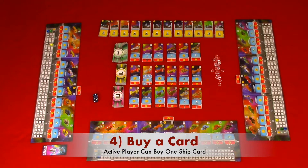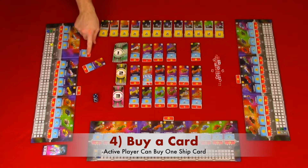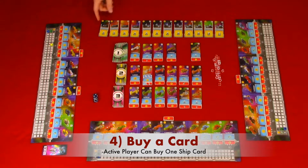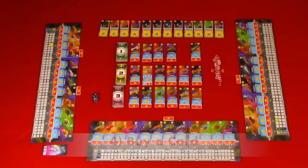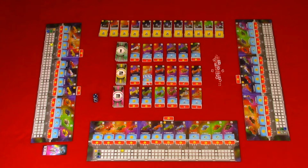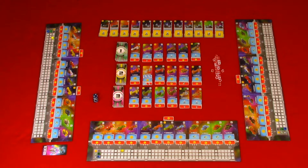Step four: buy a card. The active player can buy one card. If you buy a card, place it in the correct sector and deploy the card it is replacing — turn it upside down and place it under your player board under the same sector. You can trigger abilities after buying a card if desired or possible. Colony cards when purchased are a one-time victory point card; when placed, they cover a sector for the rest of the game. Step five: refill the shipyard — if a card was bought, replace it with a card from that deck. Step six: adjust credits. You'll pay for the card, and if your credit is below your income level, move the credit to match the income level.